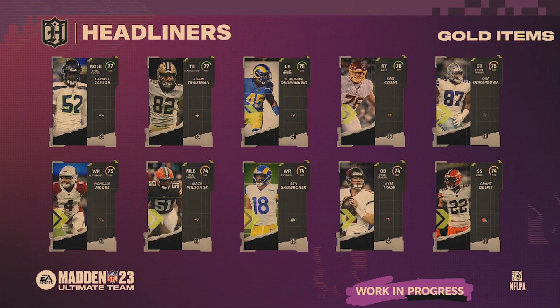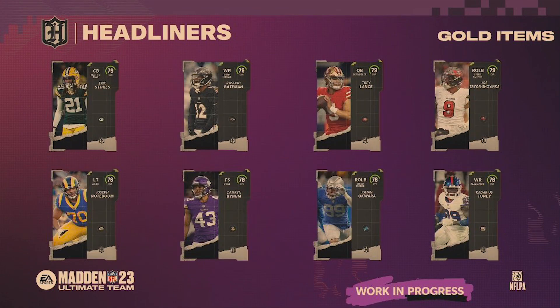Hopping right in, we have the low gold headliners players — these cards are around 74 overall, and these are the cards you do not want to pull in the re-roll. Next up we have the high gold items. I'm guessing we're going to have some sort of solo challenge where you'll be able to get some of these low and high overall gold cards for the starter team. These cards will be available at launch early access, so August 16th. Notable names include Eric Stokes, Trey Lance, and Cadarius Toney.